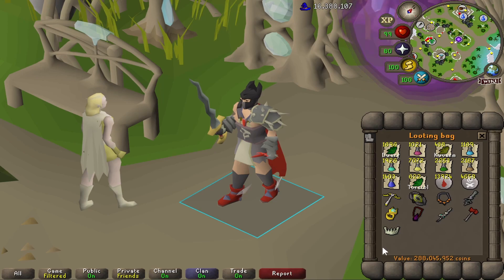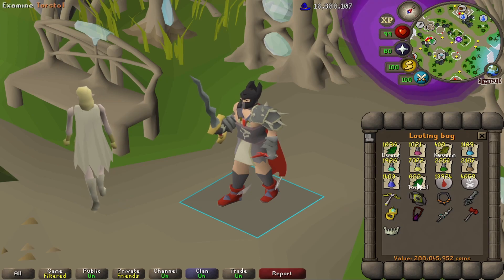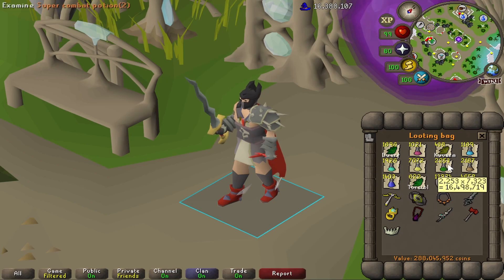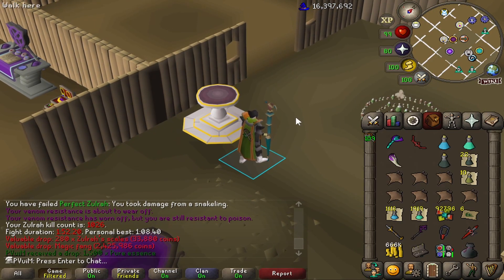I've cleared out some bag space and I'm going to make a few adjustments - dropping these Super Attack potions. I originally didn't want to do this because I wanted to use up all the Torstols first, but getting Super Defense potions feels really slow and I have a solid amount of Super Combats for now. I'm keeping the Kwuarms because they're relatively slow to get for making Super Combats in the future - I'll just plant seeds as I get them.